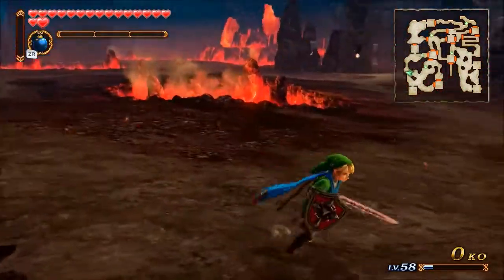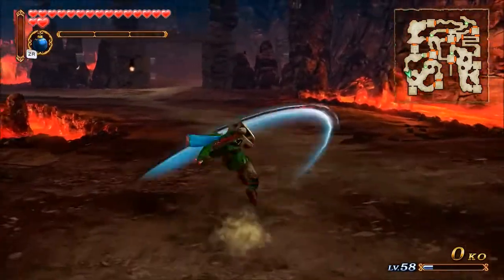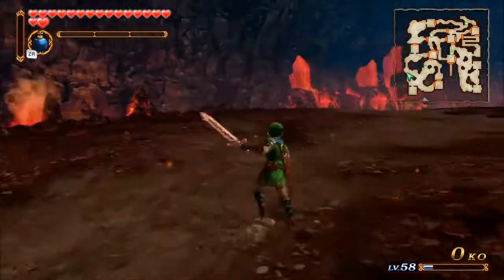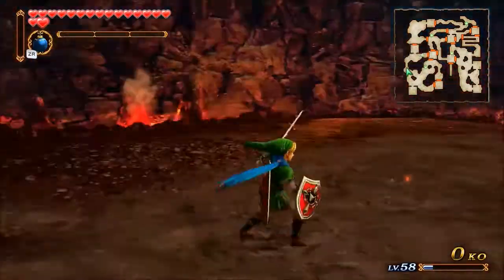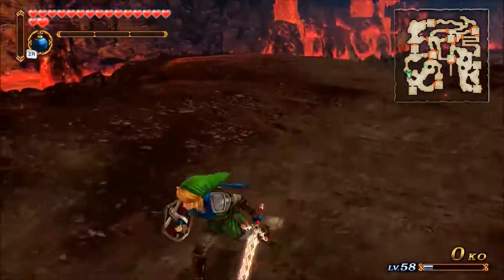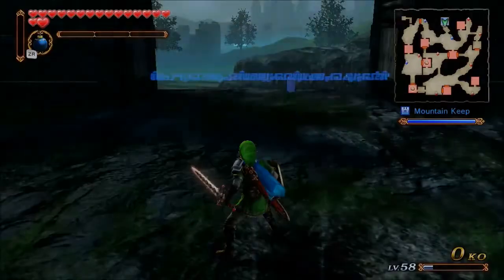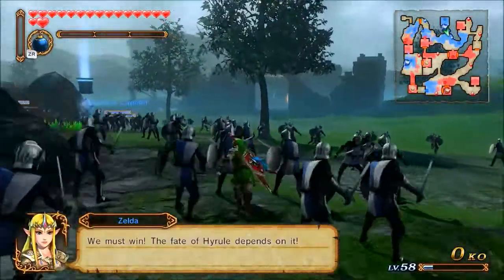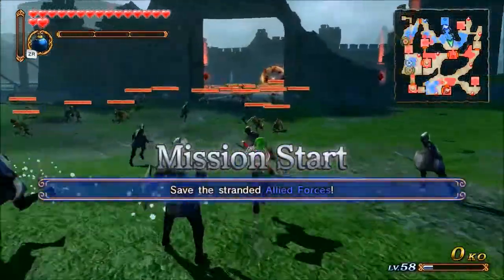That shield barge is absolutely killer. It's a great kind of scrubby move for just taking out tons and tons of adds. It's great as a way to keep moving and keep comboing, and it's great all around for destroying trash mobs. Link's special attack is like a super spin slash, and I'll show that later in the video. And we're immediately going to a quest with the Hylian Sword.